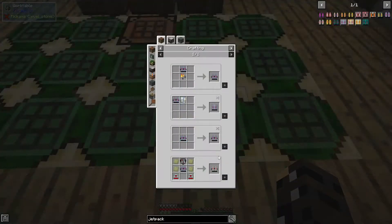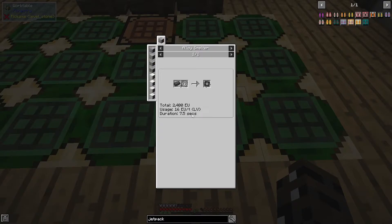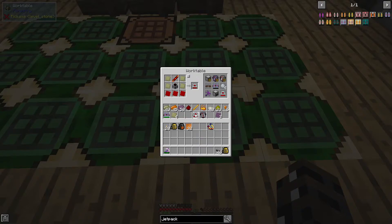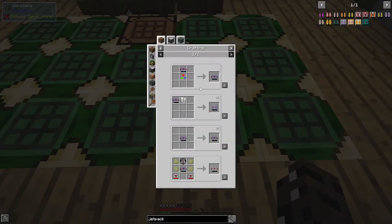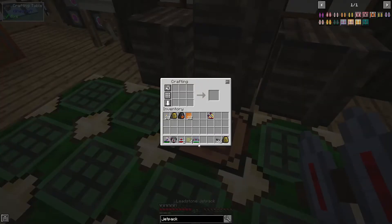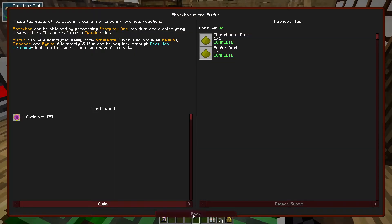Next quest — the next thing there's a quest for is a hardened jetpack. Thankfully all of these things are slightly easy and we already have the leadstone jetpack. The hardened thrusters do need some magmatic dynamos, but all of these things are relatively straightforward. Dark metal gear being kind of the most annoying, but thankfully we should have everything we need for the thrusters. There we go — and the leadstone jetpack, toss that in there. Hardened jetpack should be a quest complete.